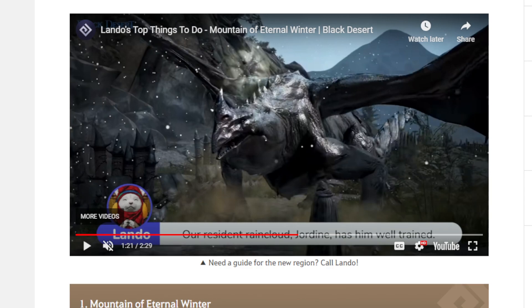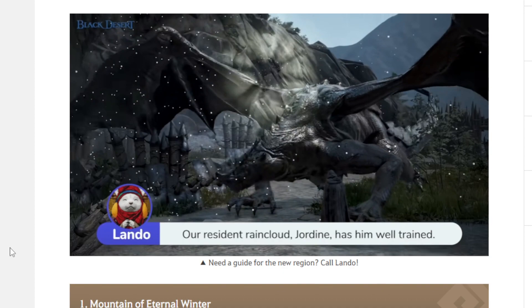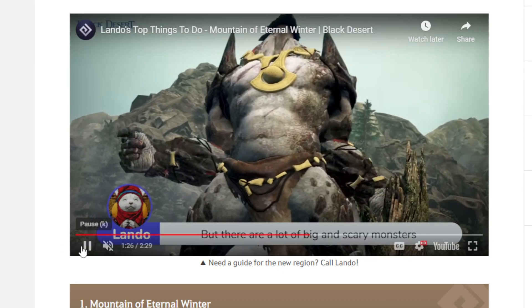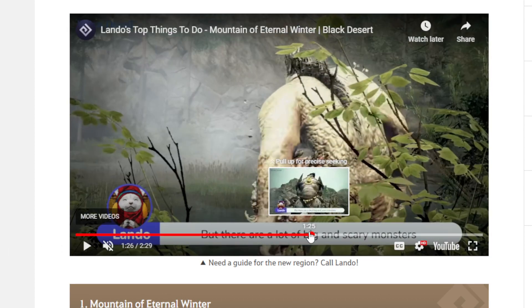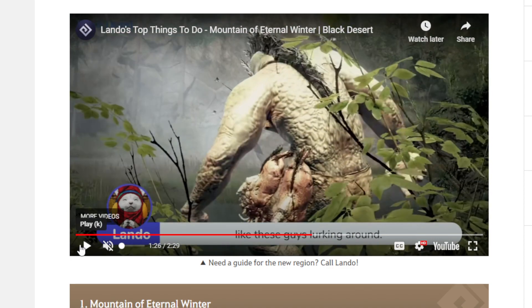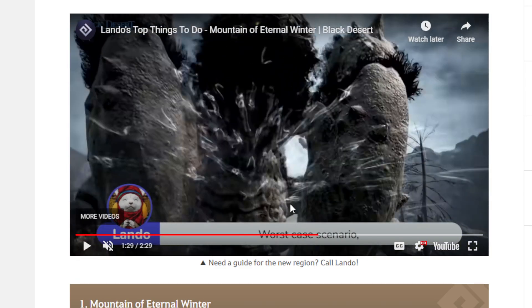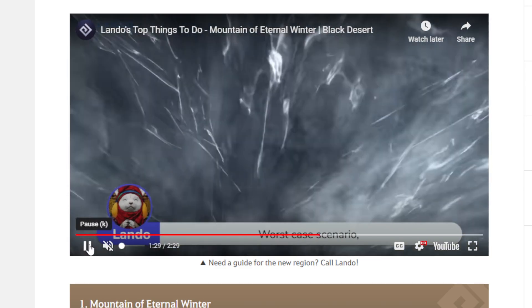We're going to have a story quest for sure, or maybe side quests. I just want one boss. It looks like there's a lot of content - it looks interesting. Maybe we're going to have a new Boss Rush for the Eternal Winter map with a different form.